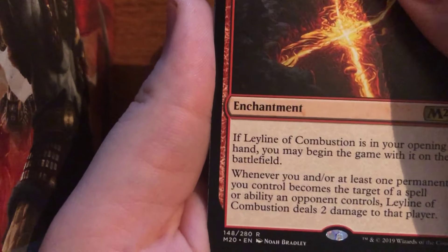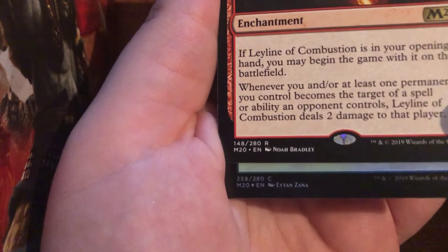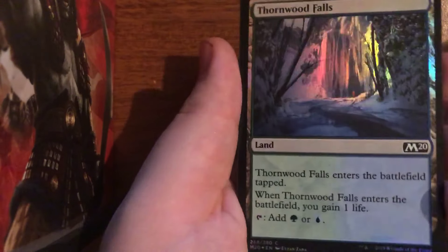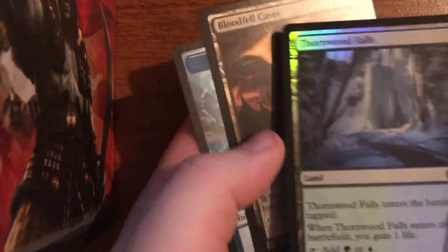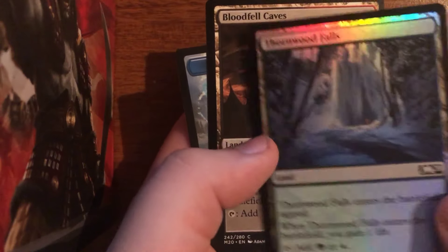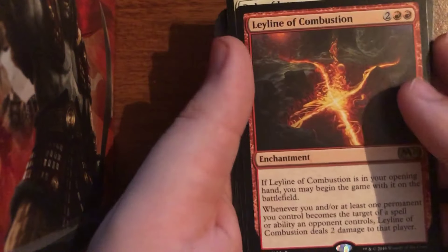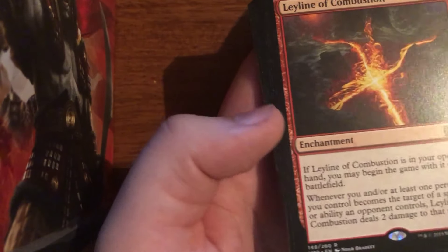Maybe there's a foil behind here — there is a foil, however just a foil common. I can tell by the coloration that we're looking at a Thornwood Falls foil, which, these in foil are never a bad thing to have. There's a Blood Fell Caves to go with it. Leyline of Combustion — not really what we were hoping for from the last pack. I've now opened two Leyline of Combustions, but no Leyline of the Void, no Leyline of Abundance, no Leyline of Anticipation, or Leyline of Sanctity for me, unfortunately.